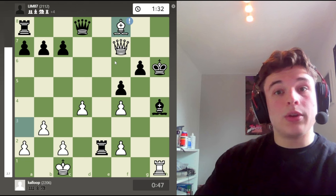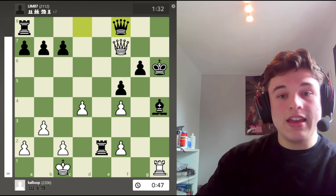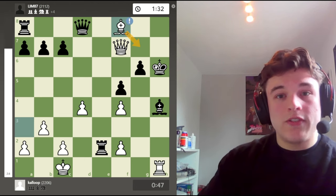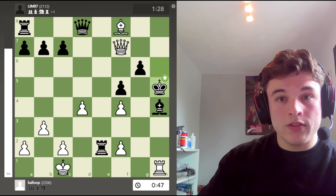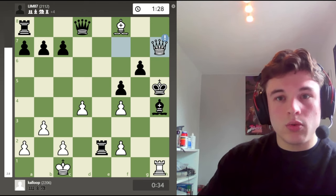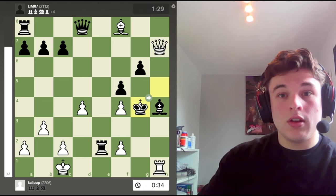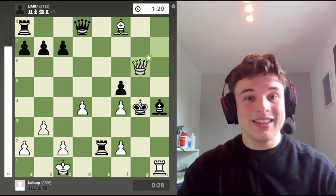And then I calculated bishop to f8 check. And you can't take it, because this is mate. The queen's overloaded. So bishop f8 checks the king, and only one move: king h5. Here, again, there is only one move for white, and it's kind of obvious: queen h7 check, forcing the king to g4. Again, only one move for white: queen takes g6 check.